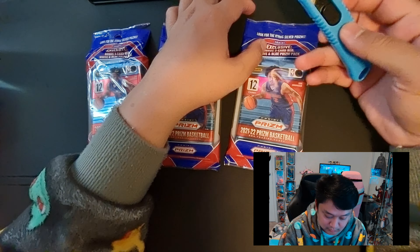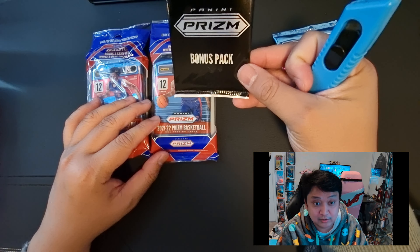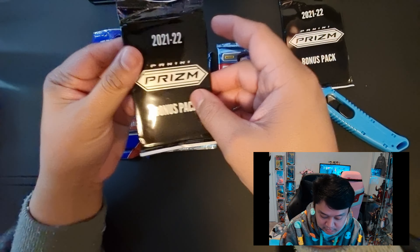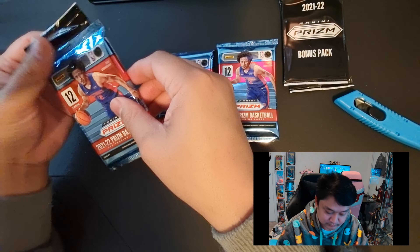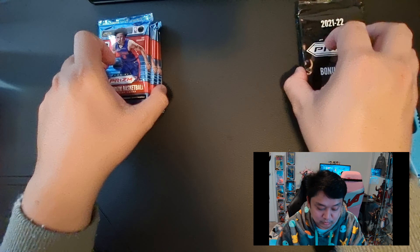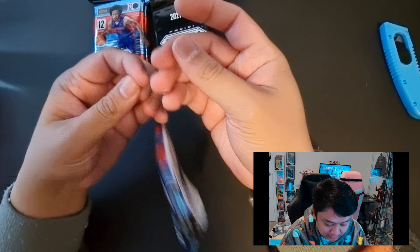Hey guys, what's going on, this is JK Lourdes and welcome back to our channel. Today in this episode we will be opening three cello packs of Prism basketball. Let's see what we can get out of these three cello packs. In these Prism cello packs they have a bonus pack which contains the red, white and blue Prism parallels. Hopefully we get a good rookie from our bonus pack.